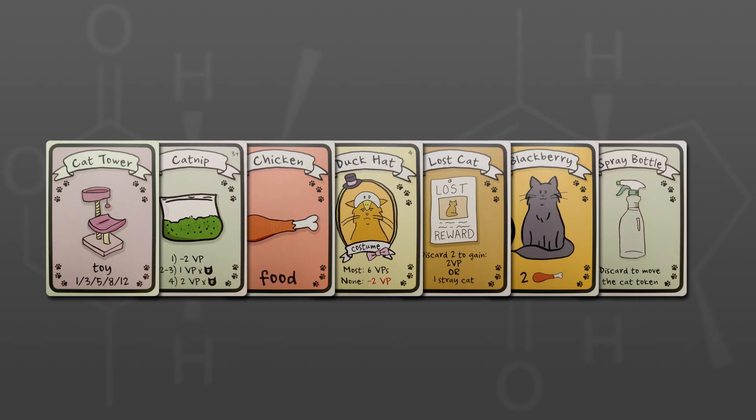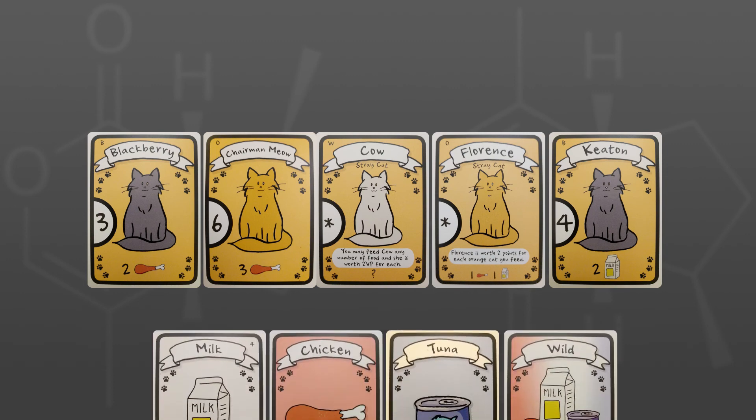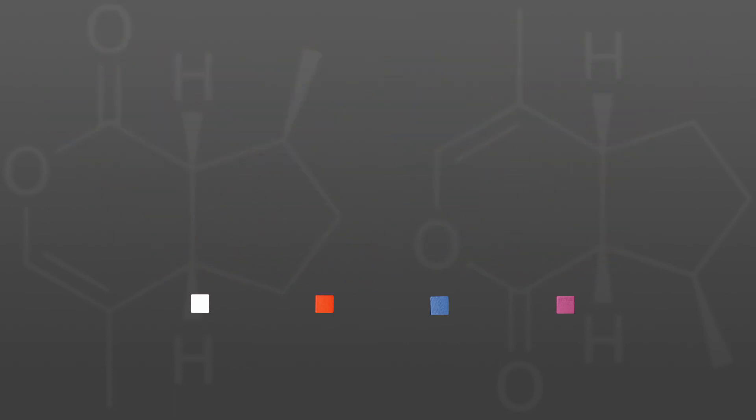Cat Lady is comprised of seven different types of cards. There are, of course, cats. Cats are specific colors and are worth a specific number of victory points at game end if they have been fed their desired food. The cats demand food, and it's available in four different varieties: milk, chicken, tuna, and wild. Food cards are immediately discarded and replaced with food cubes. Note that some food cards yield two food.